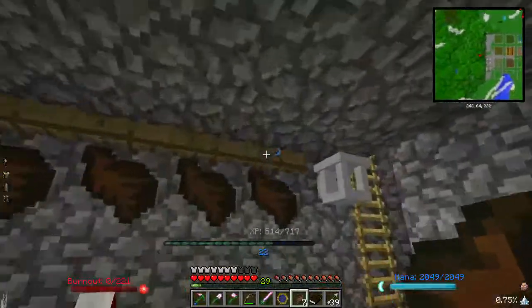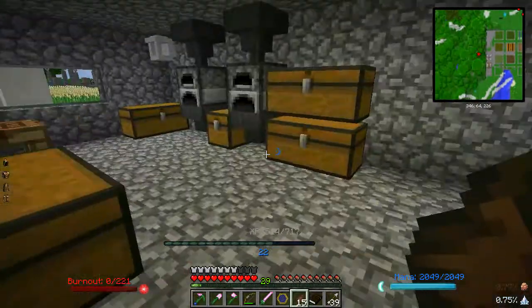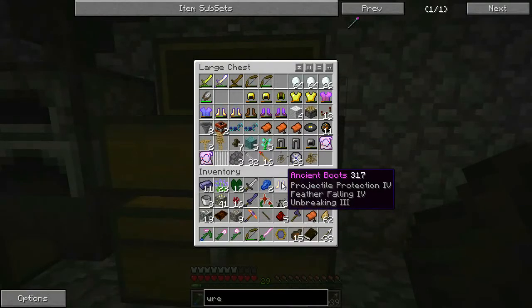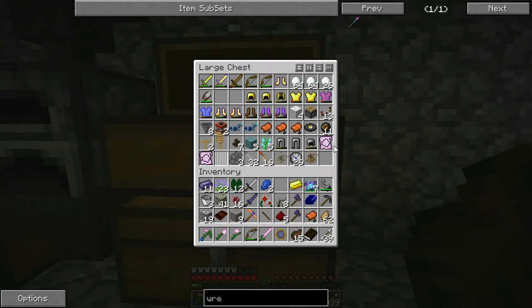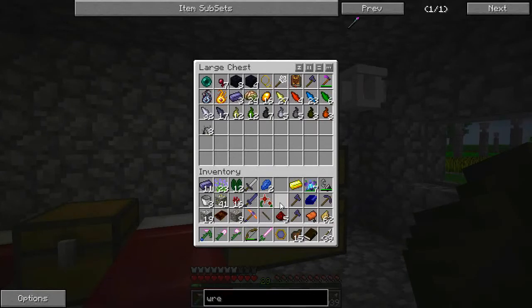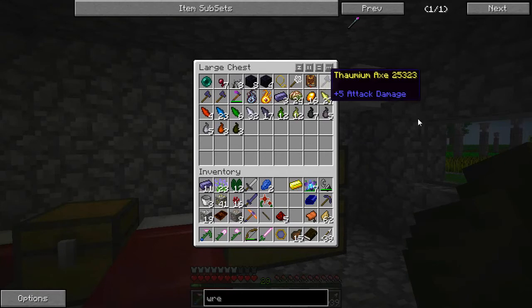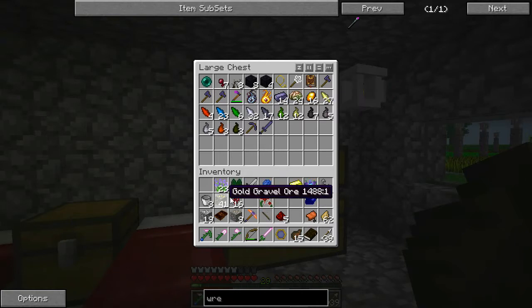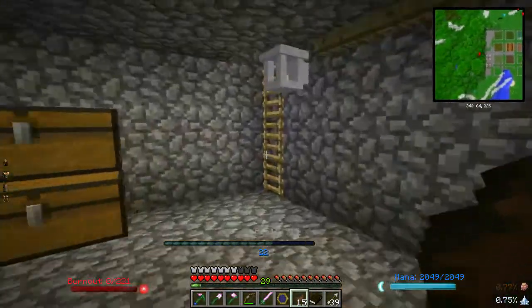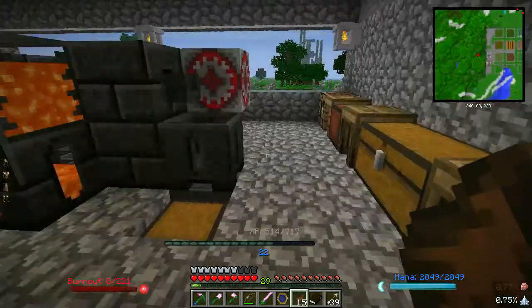In here we've got some ancient boots — I found a named zombie, I think it was. These are actually pretty nice. If I can figure out some way to get those off, they'd be really nice to put on something else. We've got three Thaumium axes, pickaxe, sword, 14 ingots — that is crazy. We definitely need to start melting some of this gold so we can make gold caps on our white nexus out there. Gold caps on that thing would just be awesome at this point.